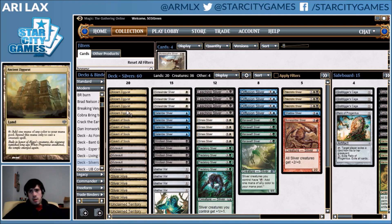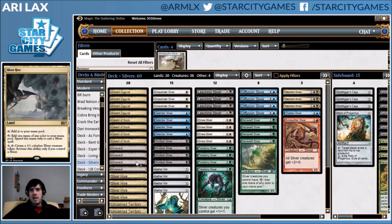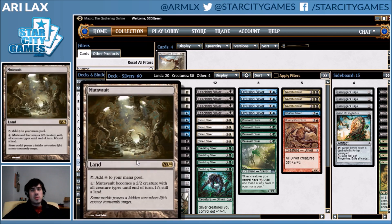Looking at the new mana, you have the full 16. You get Sliver Hive in addition to all the traditional Human-style five-color lands, but you have 16 lands that make any color, and then Mutavaults, which are actually pretty important to this deck. It's more Lord-based than Humans, so every additional attacker is a lot of damage.